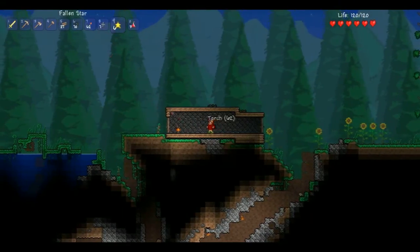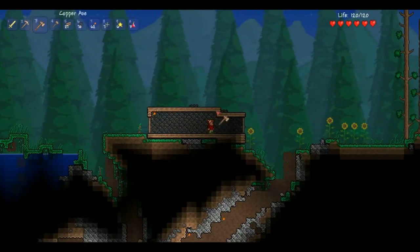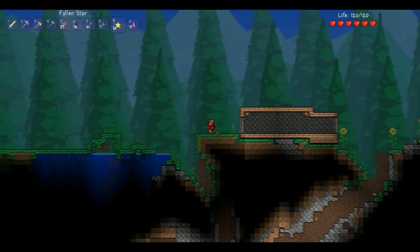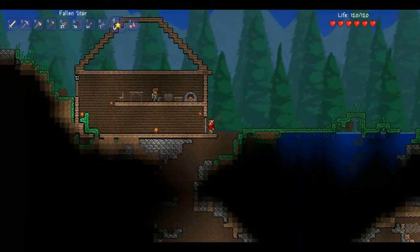Go back here, torches. And a torch right there. Pick up that torch. Put them in the corners. I keep hitting the right-click button just because I'm keeping it like Minecraft, even though it's definitely not like Minecraft.